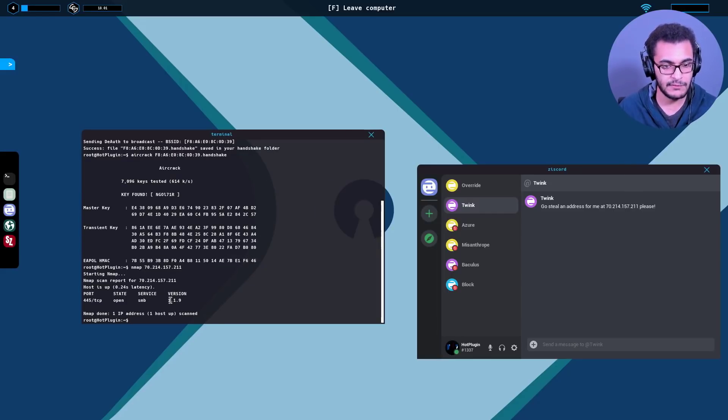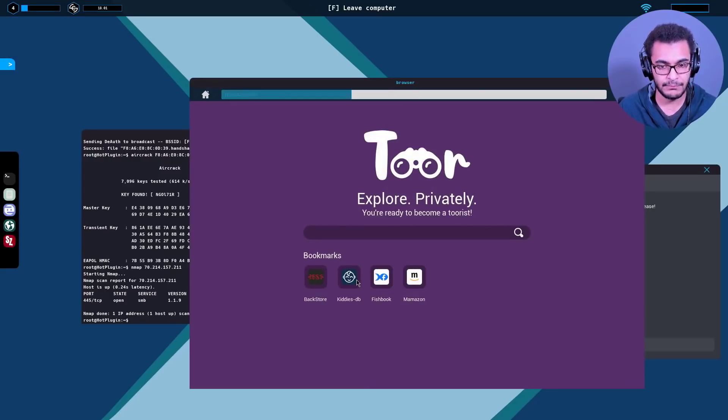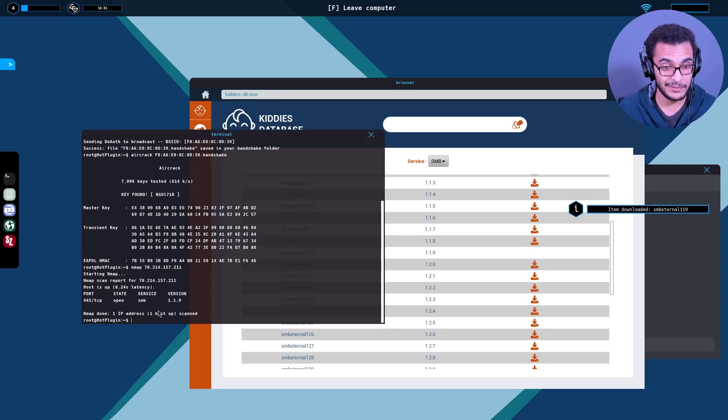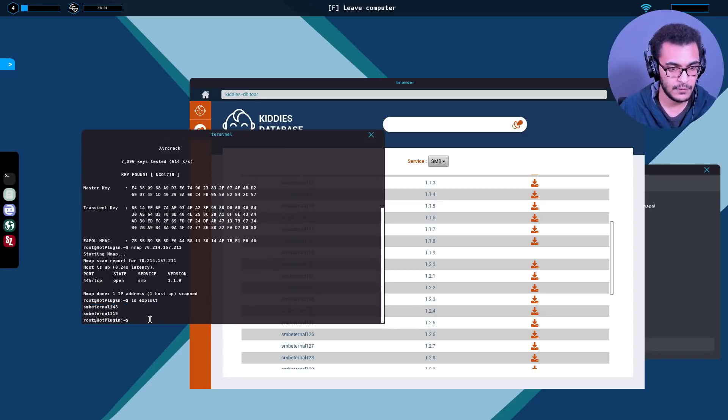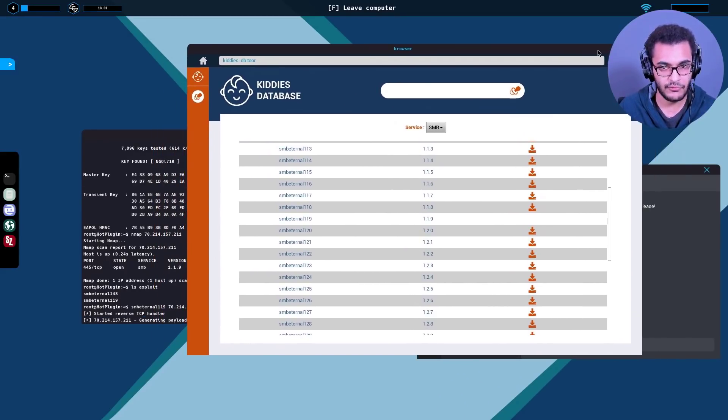It's running SMB version 1.1.9. Going back to the browser, looking for GiddysDB - that's SMB. Switching over to SMB 1.1.9 - that's the one. Let's download SMB Eternal 1.1.9. Now ls exploit - there we are. We launch this and specify the target IP: SMB Eternal 1.1.9, paste in the target IP, hit enter, start the reverse TCP handler. This is starting to get really interesting.